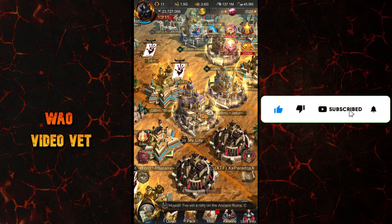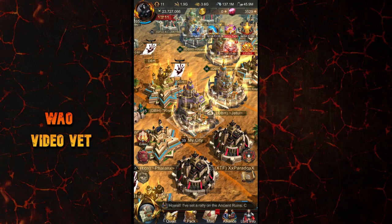Before we get into more details, keep in mind that the Mystic College building itself has to be upgraded before you can research some of these skills, and that also requires Azurite.